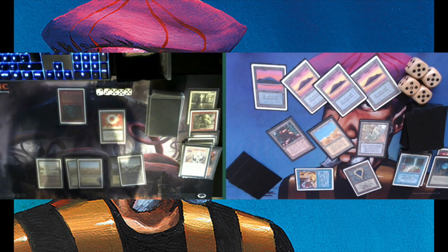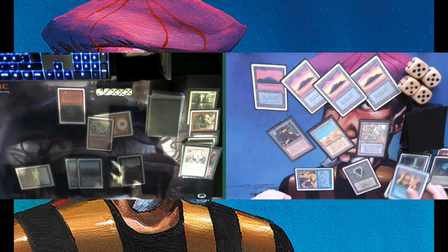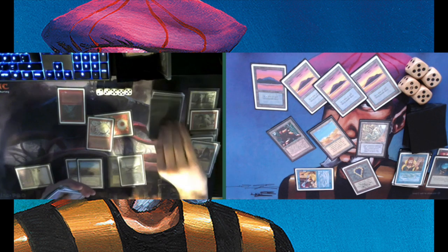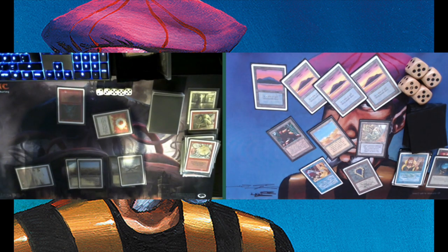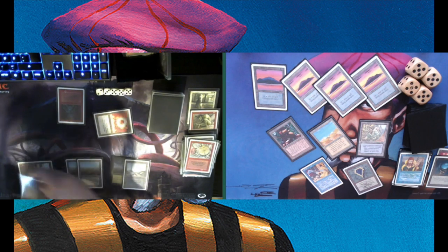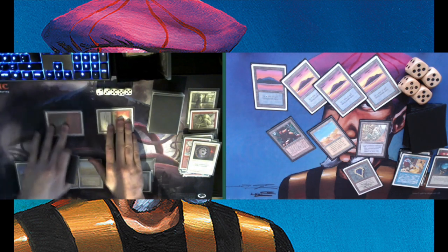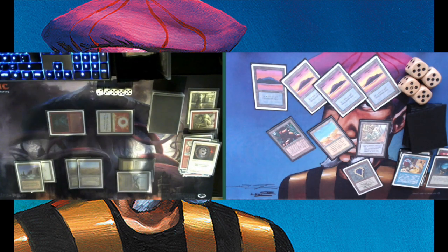Playing an untapped Island and passing turn. This Brain Geyser could be decisive — now I've got some cards in hand and possible threats. If Chris cannot find answers... Oh, there it is — Wheel of Fortune! He's playing a Wheel. Still has some mana open. Let's see if he can play a Disenchant on my Control Magic — and there is that Disenchant, taking care of the Control Magic and getting the Uthden Troll back, though it's still tapped.